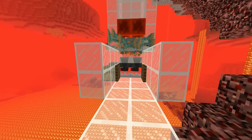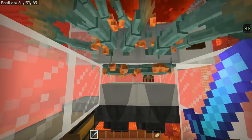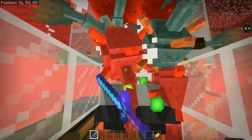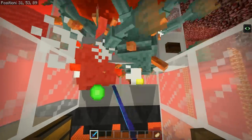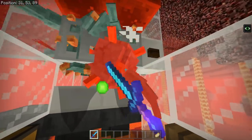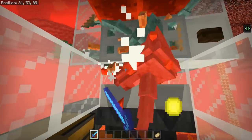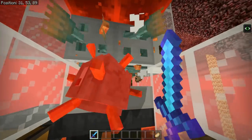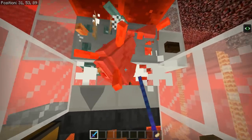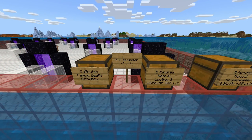The final and best farm is a modified version of the previous one, and this one will get you about 15,000 drops per hour and also 45 levels in just under five minutes. The proper way to use it is to have one player in the overworld AFKing to spawn all the guardians, and a second player in the nether actually killing the guardians, collecting the experience and drops. However, you can use it with one player — just stand in the overworld for a while and then go to the nether to kill your guardians.